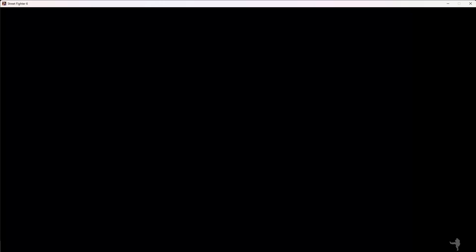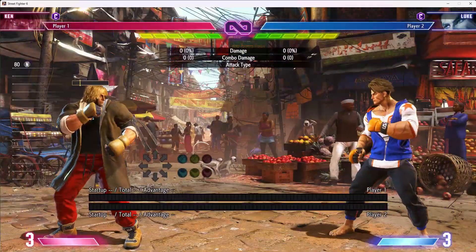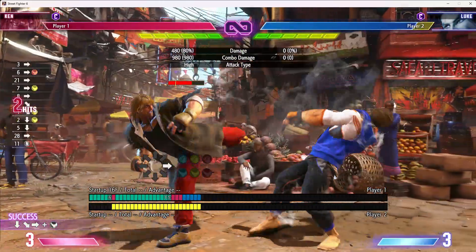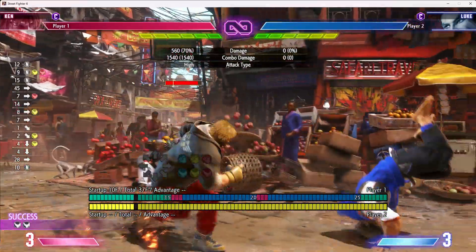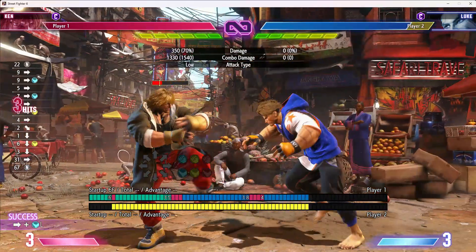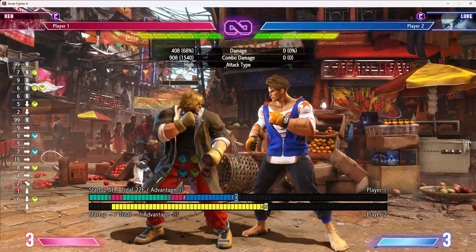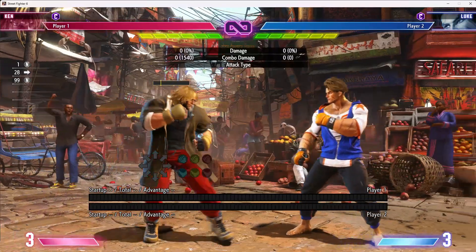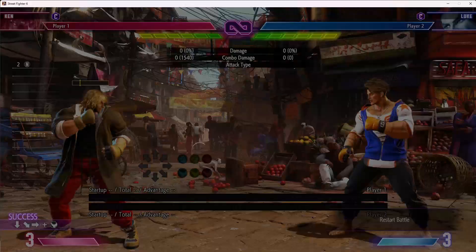Back to Ken. Ken's Jinrai is not only annoying to deal with, but having that tool lets him throw out moves and confirm them. He can confirm they're standing and get a knockdown with Oki if he drive rushes afterwards, or do run kick. If he sees they're crouching, he can still confirm and be plus three, which means he can do low forward into Jinrai or drive rush again. Jinrai is very strong as a utility off his medium specials in footsies, in that awkward space where neither character has a clear frame advantage.